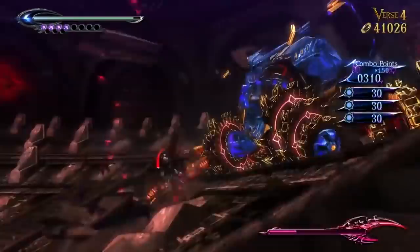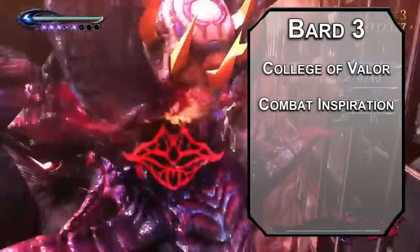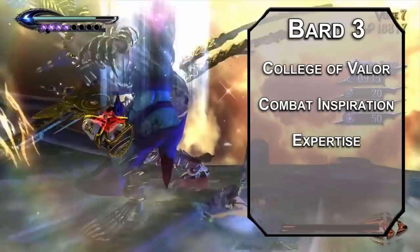Third level Bards get to choose a college, and the College of Valor is kind of a party school, but you're still gonna get a good education. You get Combat Inspiration, letting your allies add your Inspiration die to damage rolls for bigger hits after you wink at them. They can also add it to their AC to protect themselves from oncoming attacks. Despite her cool demeanor, Bayonetta really does care about protecting the innocent. You can grab Expertise in two skills; Perception and Acrobatics would be my picks.